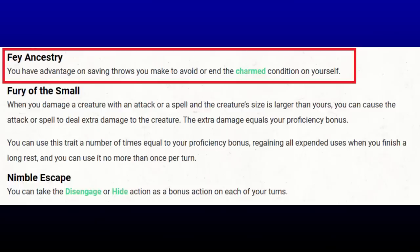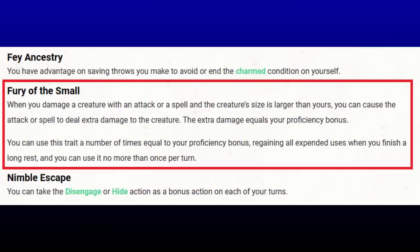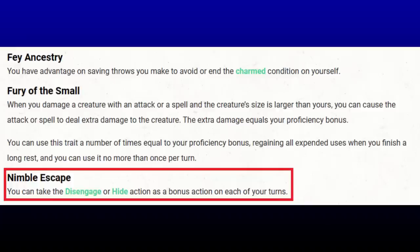The Goblin. Again, Fae Ancestry for charm saving throw advantage. With Goblin, Fury of the Small should probably work in Wildshape, though it's not great since there's a requirement that the target is larger than you, and when you're Wildshaping you'll probably be large or even huge. This all comes down to Nimble Escape, which should work while Wildshaping. In our Wildshape form we have high movement speed, make melee attacks, and have a lower armor class with no bonus actions. An unlimited-use bonus action disengage is perfectly in line with all those things: move in, multi-attack, bonus action disengage, move out.